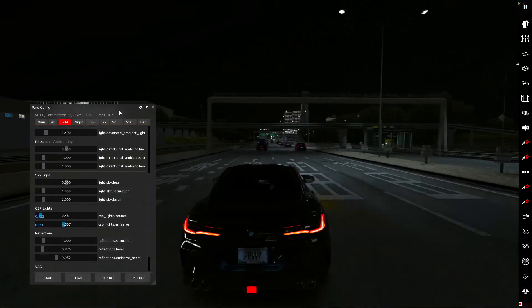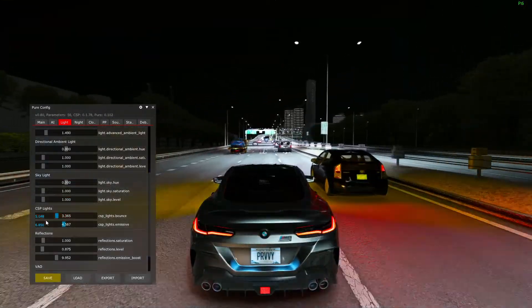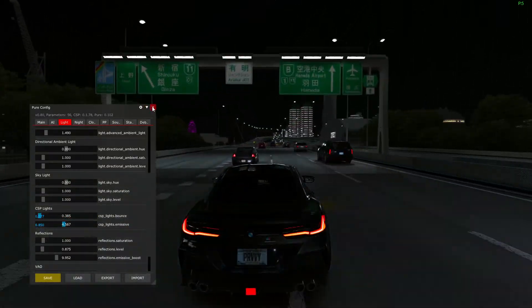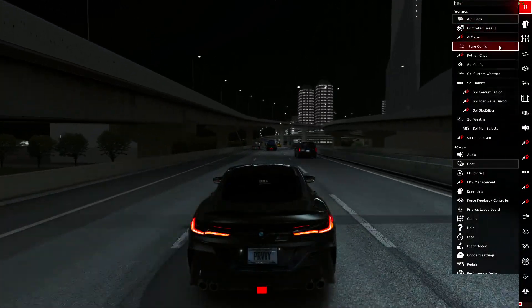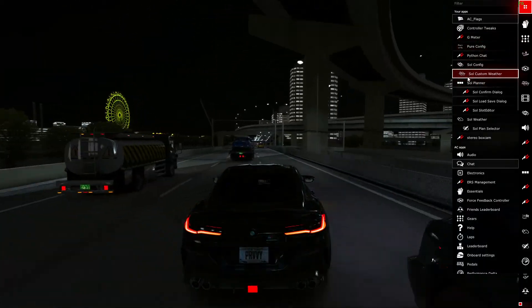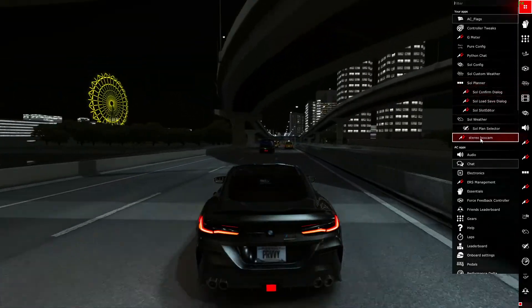Now, the other thing I want to mention is turn down your bounce light right now. Bounce light makes all your lights really high — turn that down. It's something you don't need to have really high; it's going to create a lot of unnecessary glare. Your bounce light will be under SOL config page 19 or 20, or under the light section of your pure config. Both configs will have it.